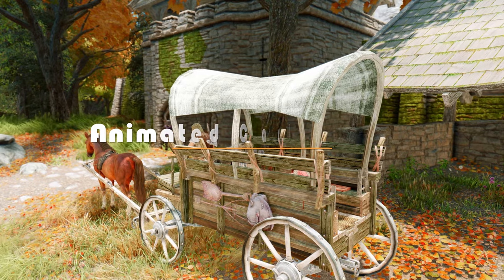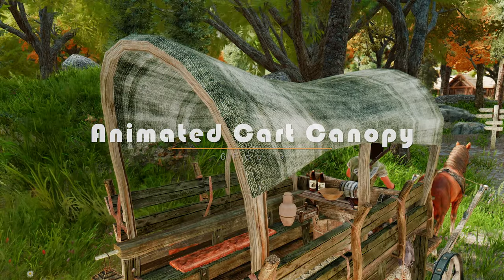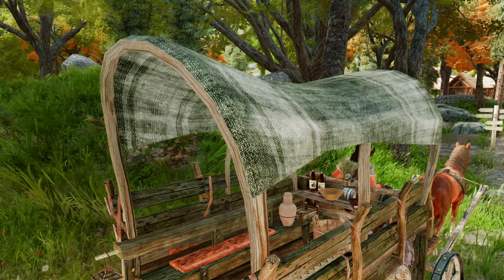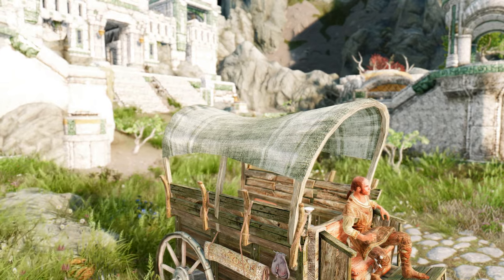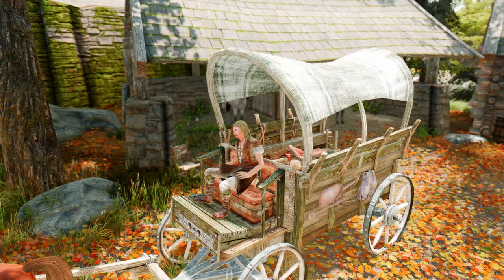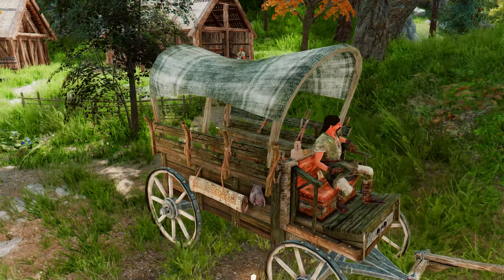Animated Cart Canopy is a mod that adds animation to the hand cart canopies in Skyrim. The mod is designed to work seamlessly with the popular mod Detailed Carriages 2.0, but it can also be used as a standalone mod. With this mod, the canopies on hand carts will now sway back and forth as you move.